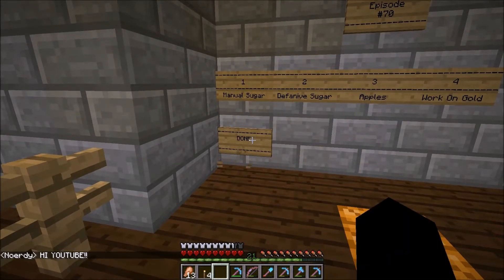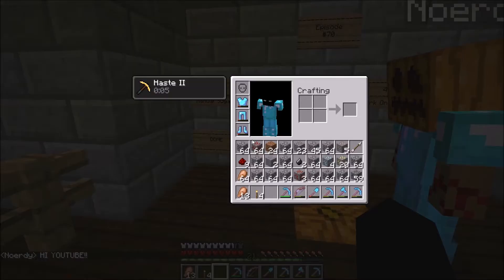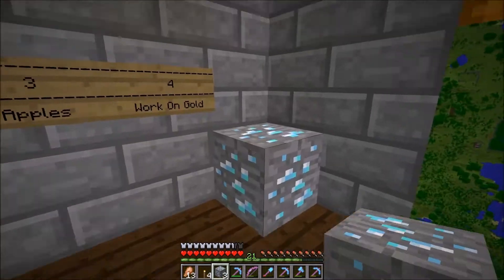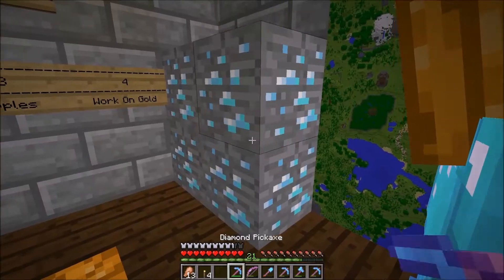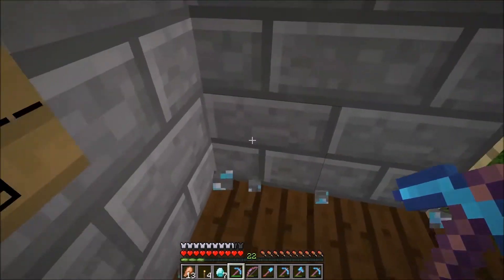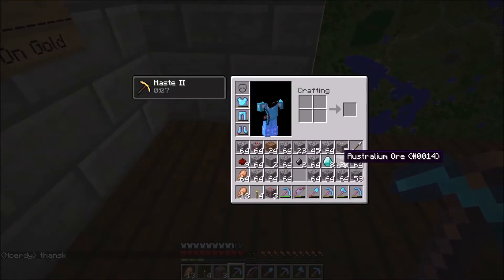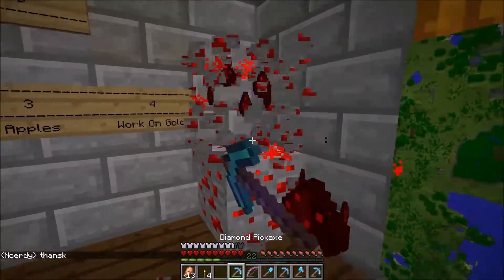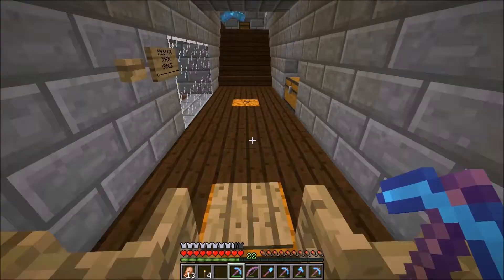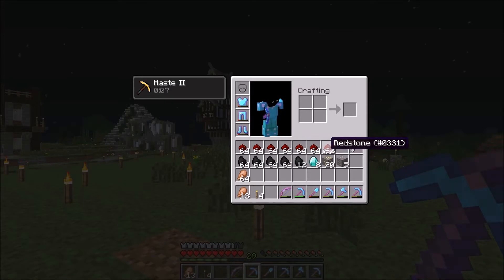The manual sugarcane farm is done. I'm ashamed of myself because I just went strip mining — I never do strip mining. I did it because I didn't want to dig into my reserves of redstone at the witch hut. I'm going to fortune all this ore and let you know how much I got in the end.